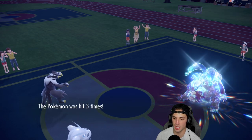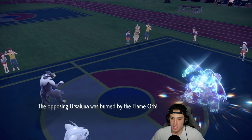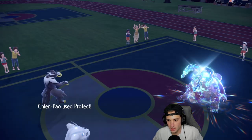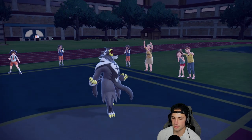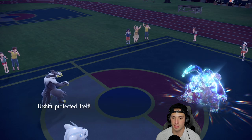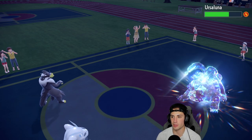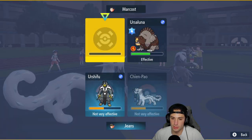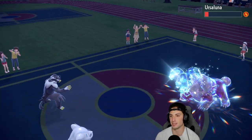Surging Strikes chips in some damage — it's not Guts-boosted yet so it doesn't do crazy damage. I still have Amoonguss in the back end which is awesome. I go for the EQ with my Pokemon eating it. Smart play here is to protect both my Pokemon and let the burn chip, then attack next turn. I'm going to go Sucker Punch and Surging Strikes — that should be enough to KO. Sucker Punch and Surging Strikes — yep, that's game! GGs to our opponent.